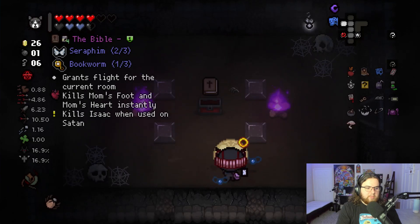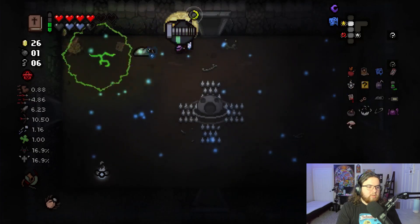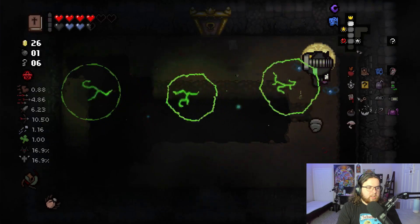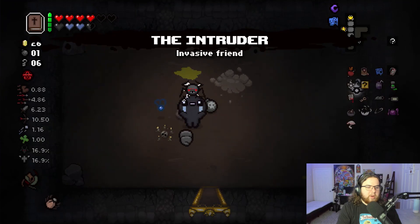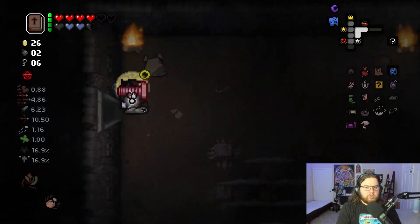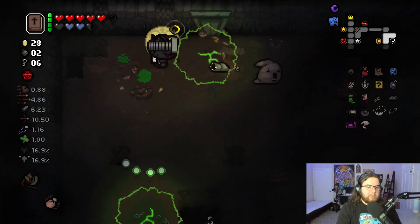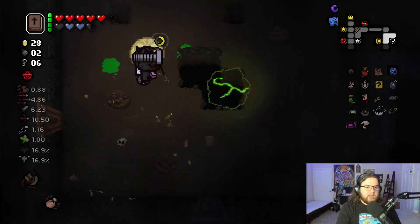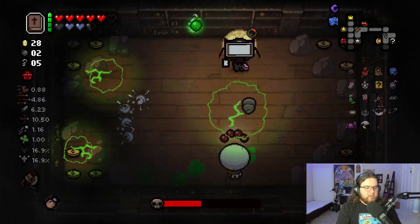Guppy's Head — I'm still gonna stick with Bible. I'm just gonna touch Guppy's Head for the transformation piece, use it for a couple of flies, and move on. Item room pretty early — Accuracy Equals Power or Intruder. As far as I know, Accuracy Equals Power doesn't really work with charged items, so I'd rather pick Intruder for a little bit of DPS up. Having Steam Sale and 28 cents — kind of a need for it. It ends up being a Super Greed fight, of course.